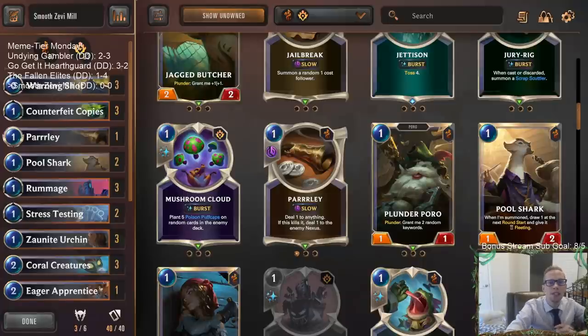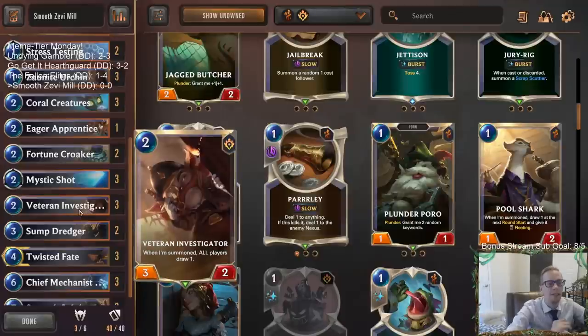Welcome everybody on Twitch chat and YouTube for some Smooth Zevi Mill. We're going to finish out Meme Tier Monday with a combo deck where we're trying to mill our opponent out. We're using Veteran Investigator — two mana, 3/2 — when summoned, all players draw a card. The goal is to play Veteran Investigator over and over until your opponent has drawn all the cards in their deck, because once you have zero cards left and you draw another, you automatically lose.